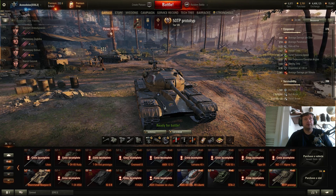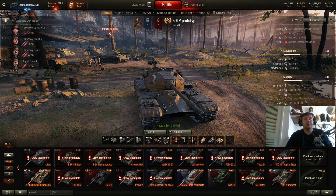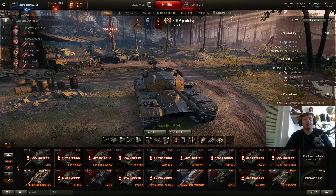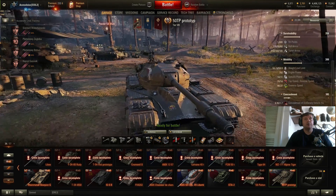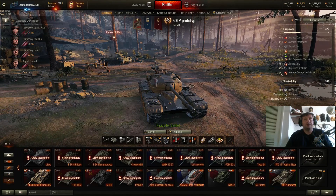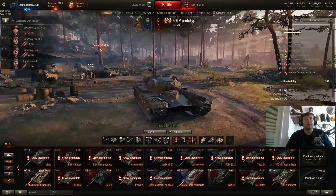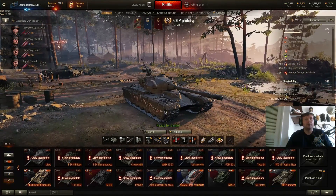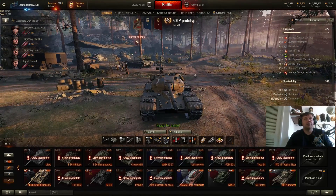Otherwise, if it had no weak spots like the Defender, it would have been better than Defender, because its technical characteristics are better. The movement speed is about the same, view range is better, aim time and DPM are way better. Another problem is that those hull sides are like bananas — very easy to overturn, and people start penetrating you there. So it is one of those tanks that is decent to play, but it's not number 1, unfortunately.